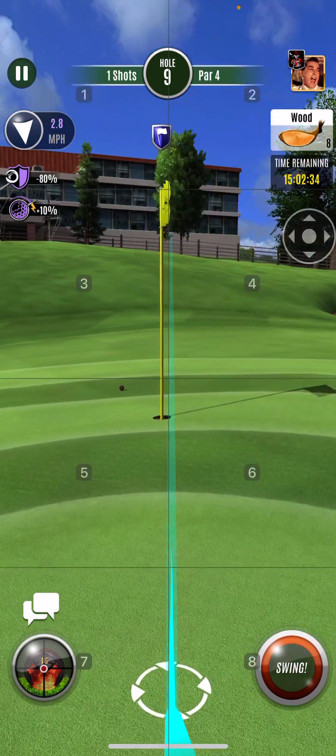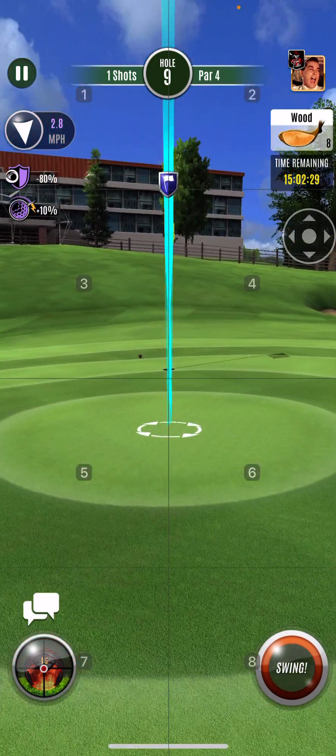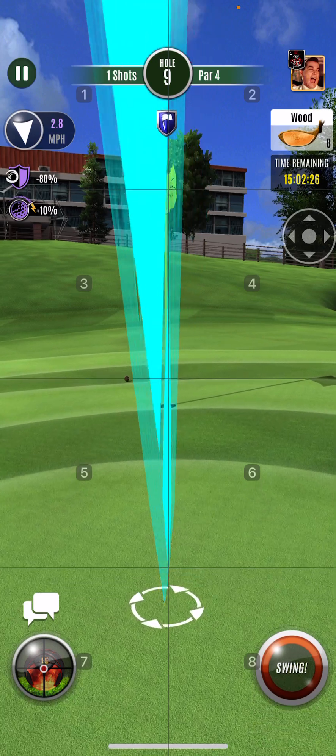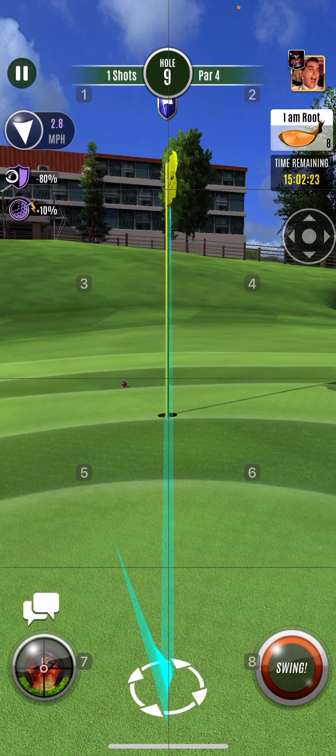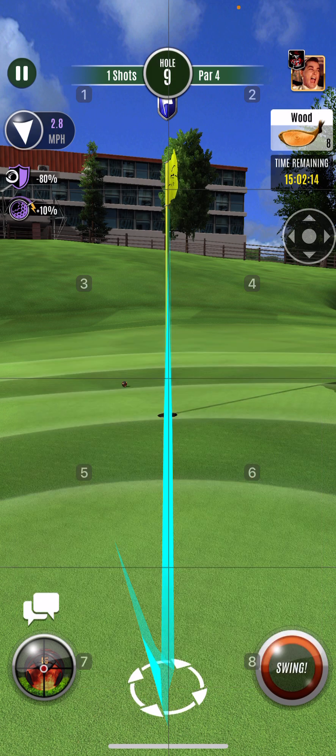One thing I've noticed with secondary wind is it affects your ball from side to side, but not as much in tail or headwind. By that, I mean the Z file already compensates for it. So sure, it's going to be affected, but not drastic — not as much as it is from side to side.